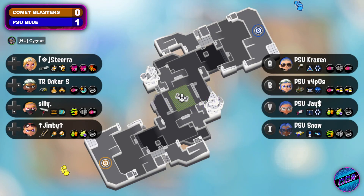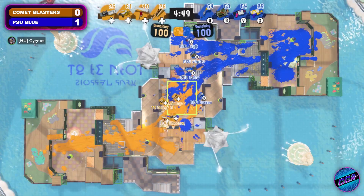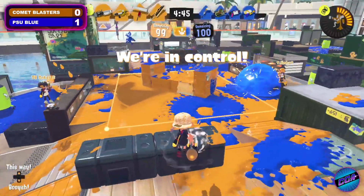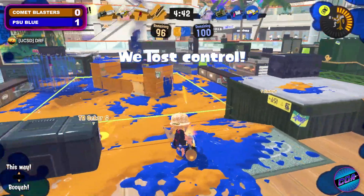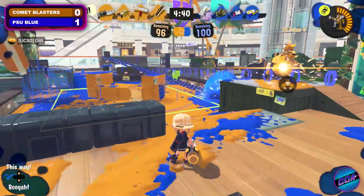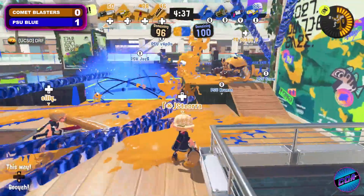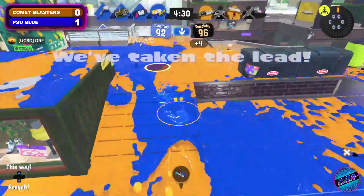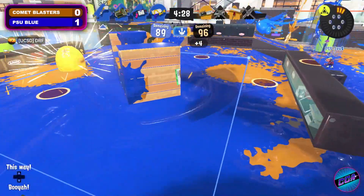And here we are on Barnacle and Dime Flat Zones, definitely seeing more of a backline presence in this game, with that Explositor coming out from Vapor for PSU and Comet Blasters running the good old ballpoint splatling. That Flingser roller has sneaky good range too. People always underestimate it just a little bit, as we do see the Comet Blasters being the first to get control of the zone — but it will not last long, as Penn State very quickly picks off two members and gets control of the zone and the lead.